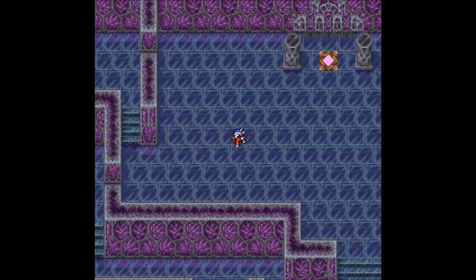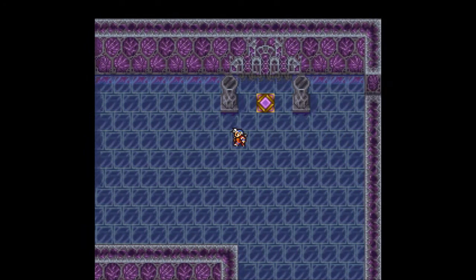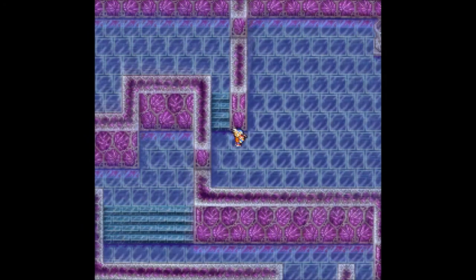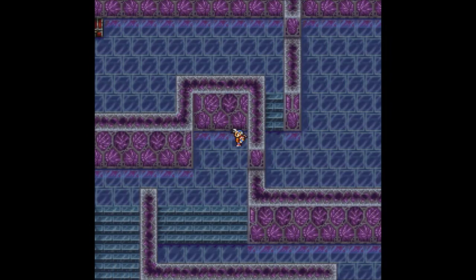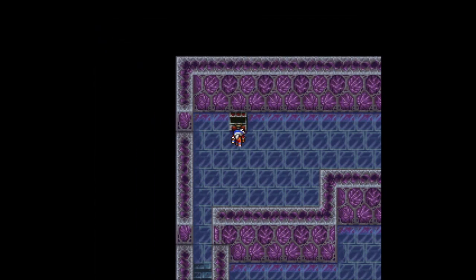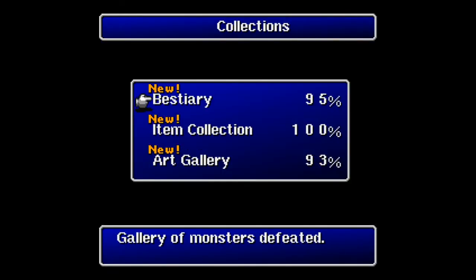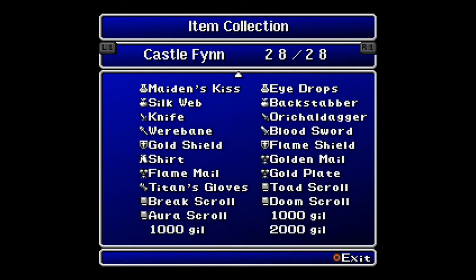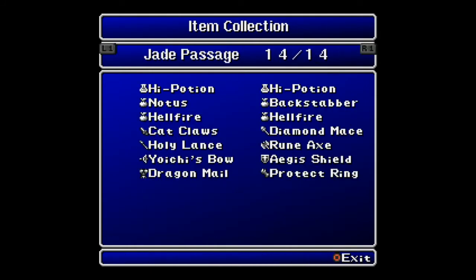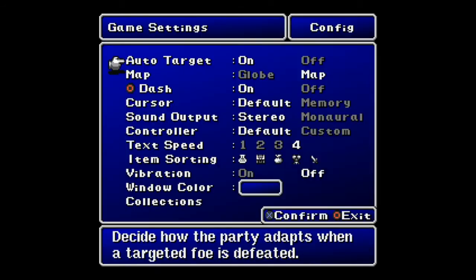Up here we find a teleporter, but I don't want to take it yet. Over here we find an acid bottle. Now if I have done everything correctly — which there's always a chance that I have not — let's double check. Yes, I have gotten every single treasure in the game. I don't want to do the math, but I got 100% — that's what's important.